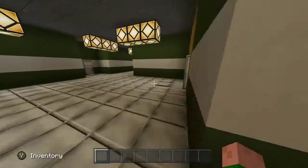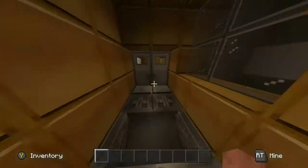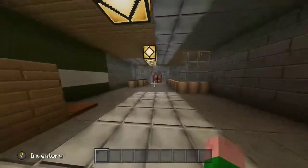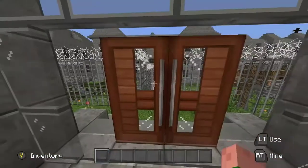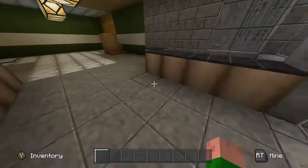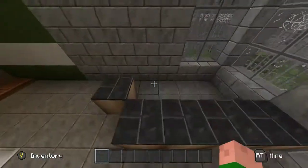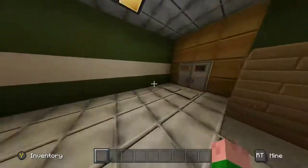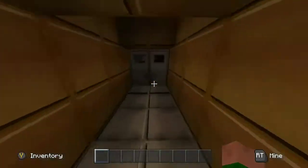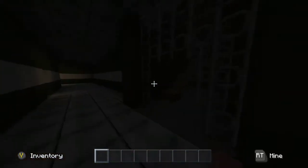So we press that button then we go over here. There are some guys going through this door and you see that it's locked, so you have to try to find your way through — right here is where you meet the cannibal.